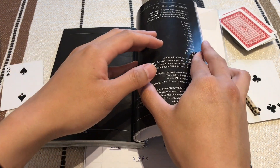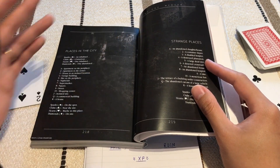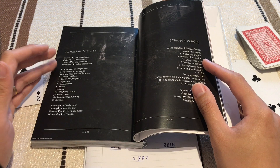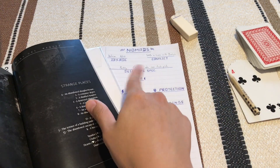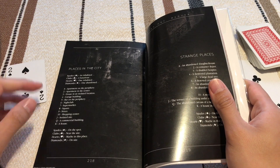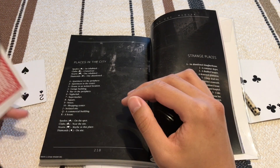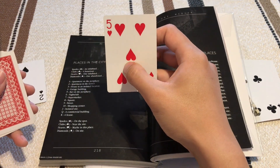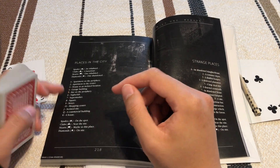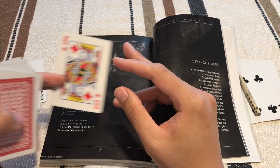Now where are we? There are two tables — places in the city, or strange places. We're in a universe similar to ours given our backstory. Drawing a Heart then a King: an inhabited house. That's very interesting — it means we're probably in the middle of a burglary.